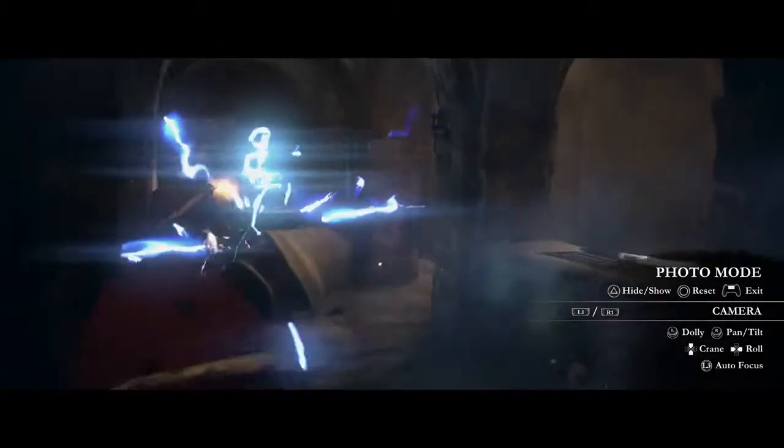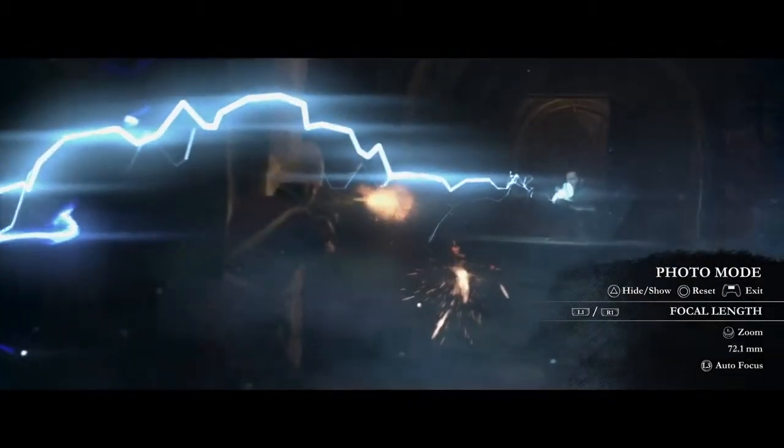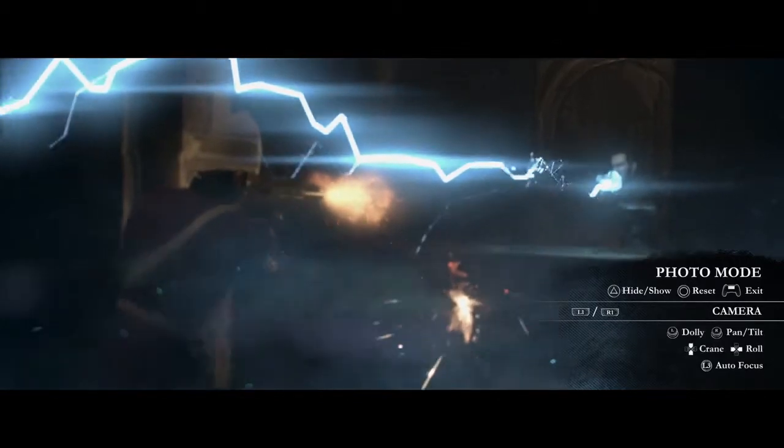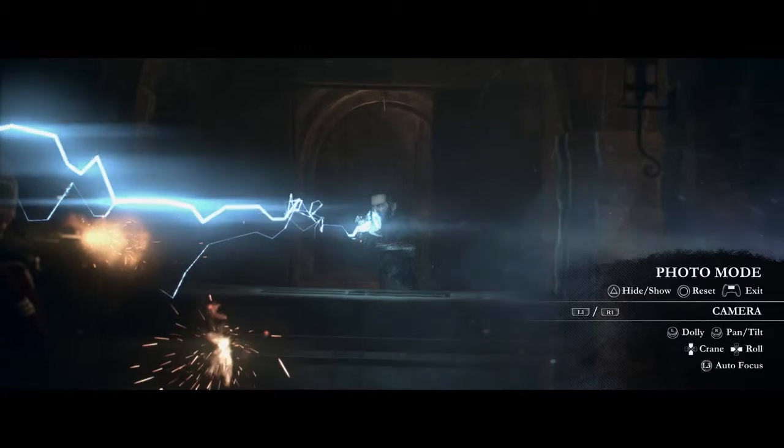L1 and R1 cycle through the different tab options. Our focal length tries to emulate real lenses, so your choice here will affect depth of field. We also have an autofocus feature that can be used while flying the camera around — simply click L3 to autofocus.